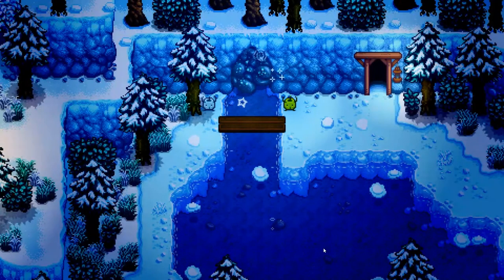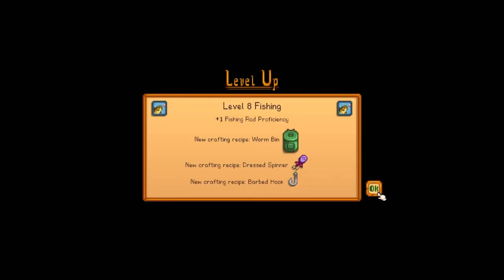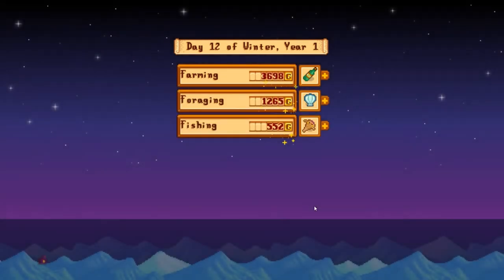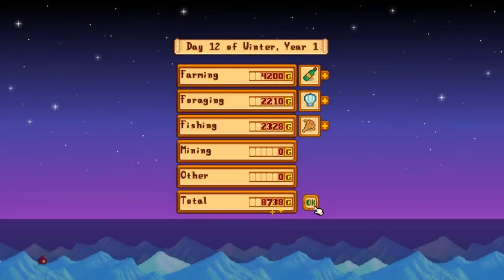The junimos are removing the glittering boulder! And we got level eight fishing — so now we can finally craft that worm bin, and we can craft the dressed spinner and barbed hook. A total of 8,700 gold for today — not bad! Well, that is it for today's episode, thank you very much for watching.